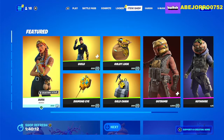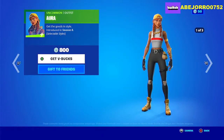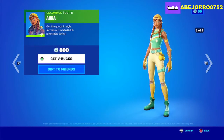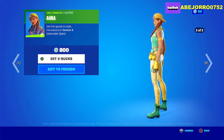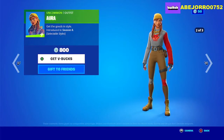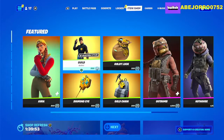Let's start with Aura. She's in 3 different styles. Let's take a look at the new one, which is the 3rd style — it's really nice. Aura is in the Item Shop right now.